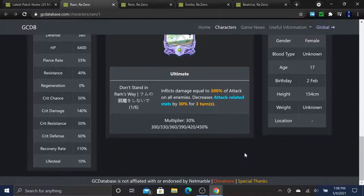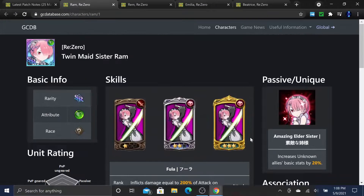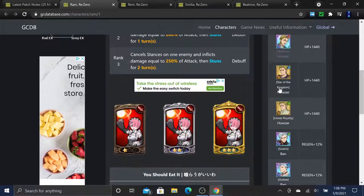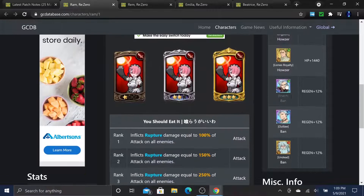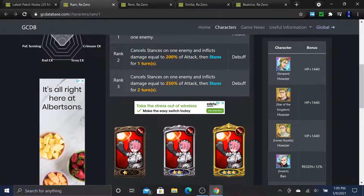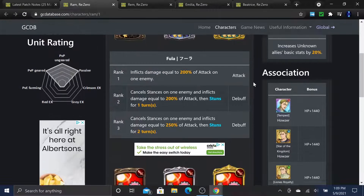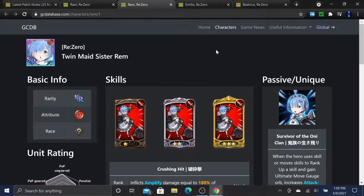For associations, I would suggest Hauser so you get more CC HP - it gives +1440 HP which boosts your CC a bit. Don't use bond regen since it doesn't give you much. That's RAM covered.